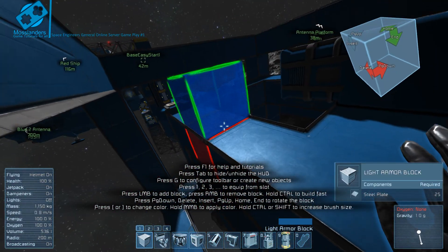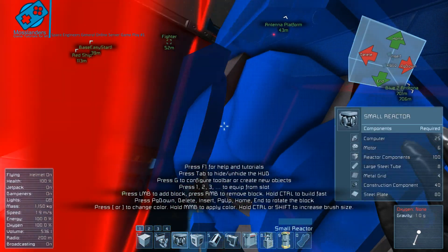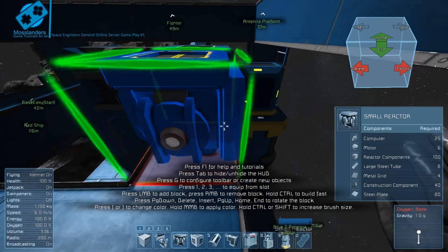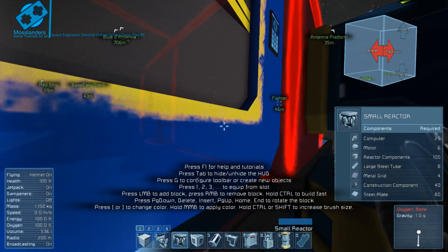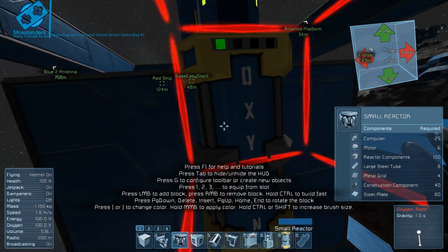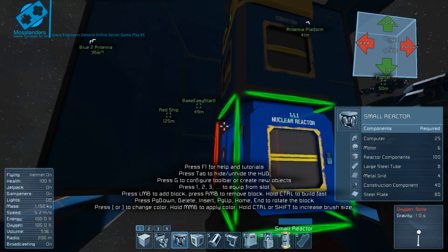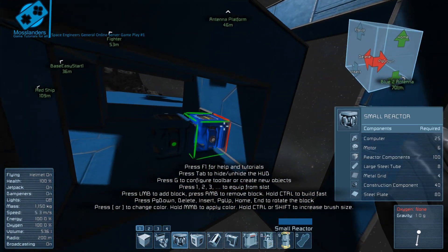I need to put a reactor on here because I disconnected it from the main base. Let's put that there — so we've got power now. What that's basically done is allowed the oxygen that's generated to flow down into the actual oxygen tank, and because that's already connected to the conveyor system it will grab the oxygen and pump it out into this vent.